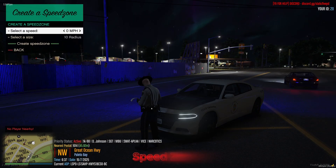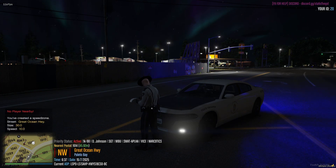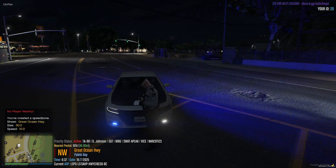Press F7 to open the Speed Zone menu. Here you can set and adjust speed zones as needed during traffic scenes or operations.